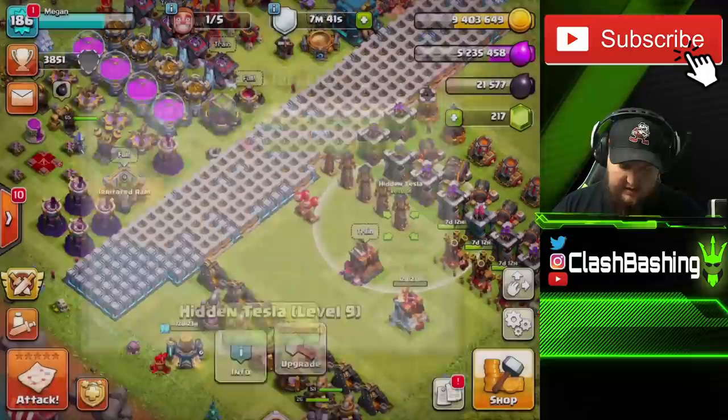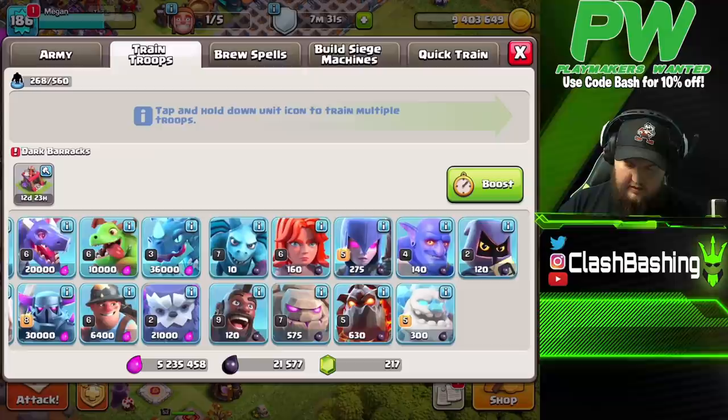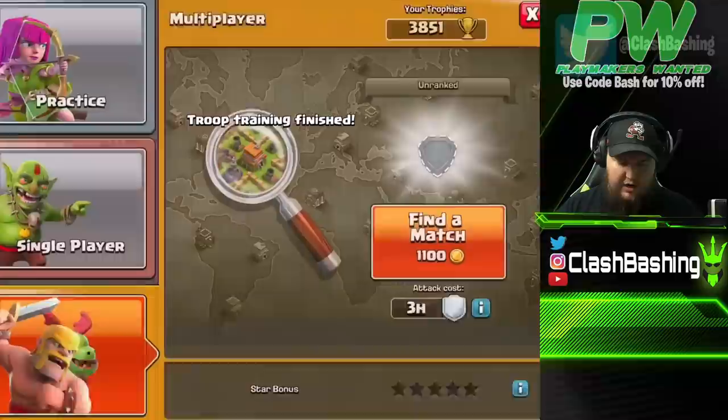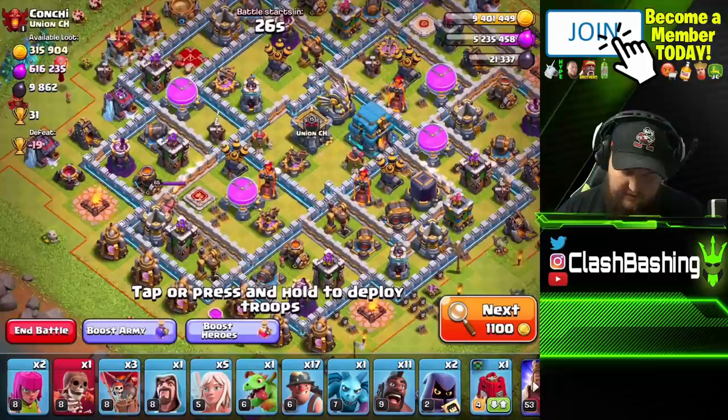I guess we could farm a little bit and get one of these Teslas up, or we could get the Archer Towers up — those have got to go up a couple times. Let's go train a couple of Headhunters and then go out, find a base, and practice my Queen Walk Hybrid with Headhunters at Town Hall 12. This is something I need to work on.